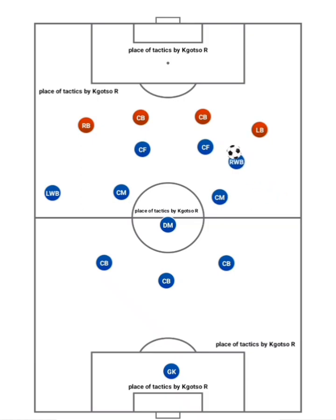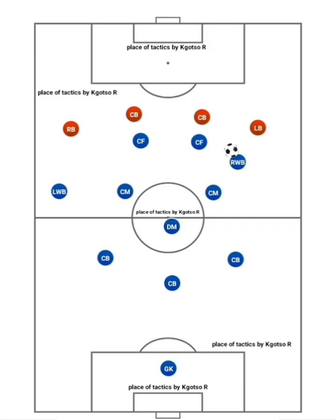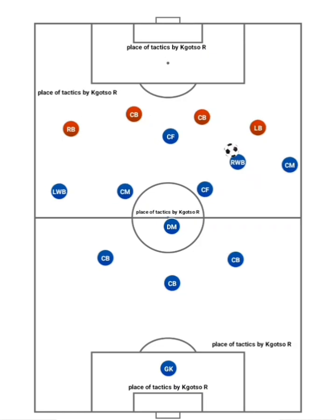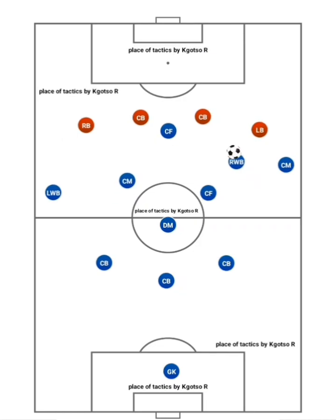Wide rotation could lead to the wing back moving infield to attack through the inside channel, while a wide forward, number ten, or a center forward rotates out wide. The wing backs can then either look to get on the ball between the lines while a central midfielder runs beyond the opposition, or the wing backs can run in behind themselves.